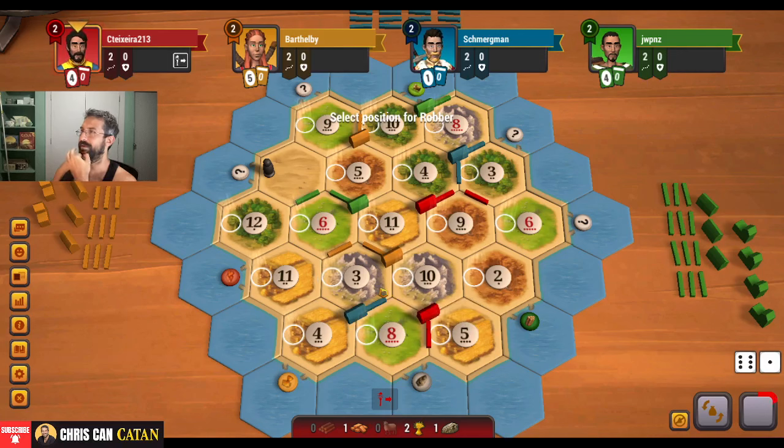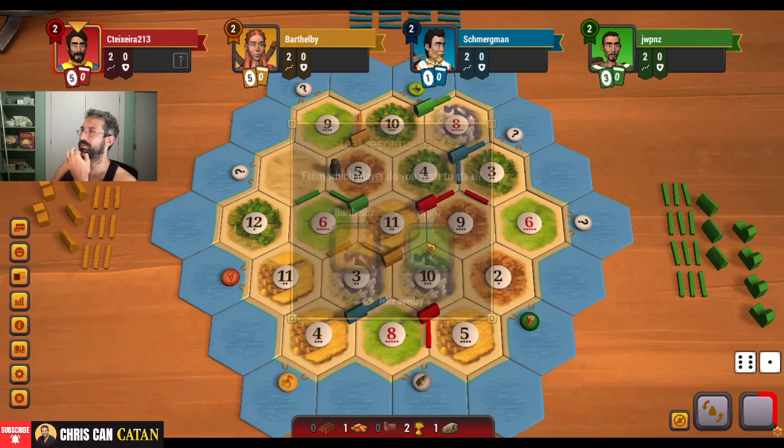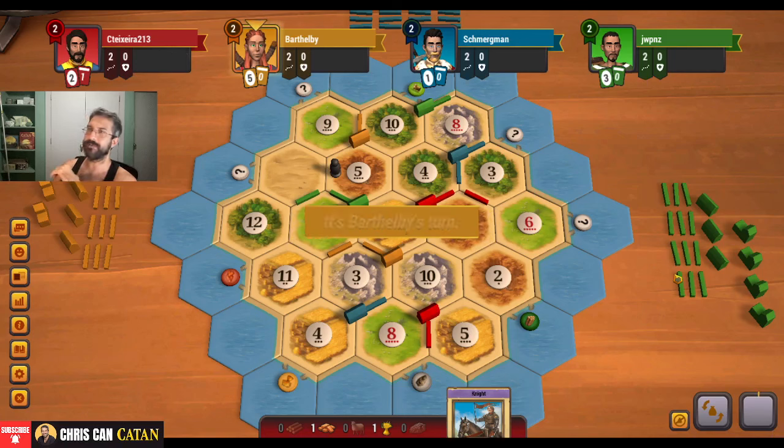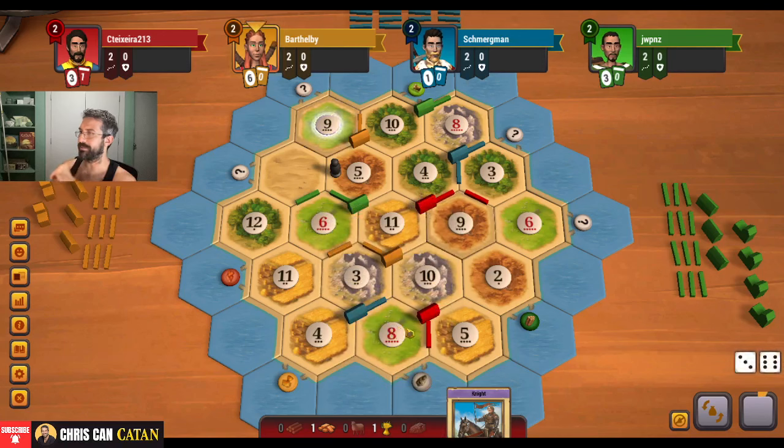I don't think we need to worry about you that much yet. Yellow could be in a good position. I think we hit the five. I'm going to hit blue-green here. We get the sheep. Do I take the cart? Yes, I'm going to take the cart. We get the defense — happy with that. Because again, this wheat's going to roll enough. It's really going to come down to the four and the three at this point.